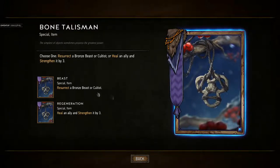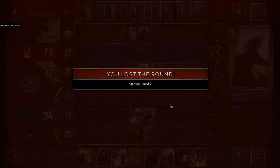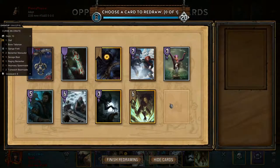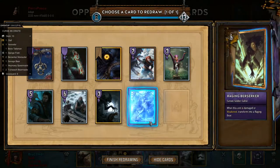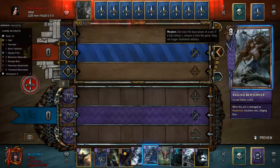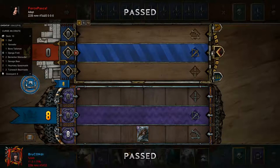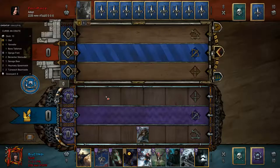We have two Bone Talismans that can resurrect them, so that's totally fine if those are in my graveyard. I think I'm going to play Yen right here; he's probably going to pass. I'll just play my Berserker — there's a dead card there. The only cursed units we still have in our deck are Marauders and we have one Savage Bear.